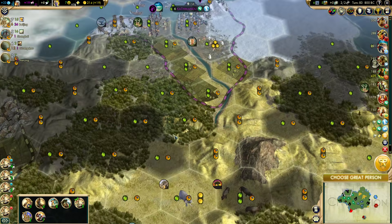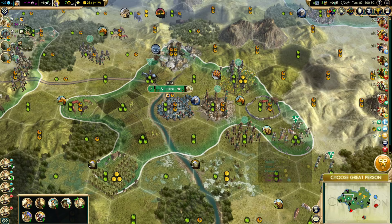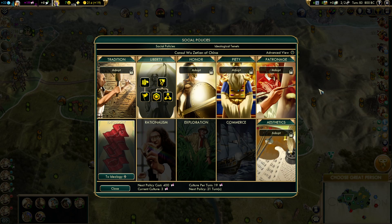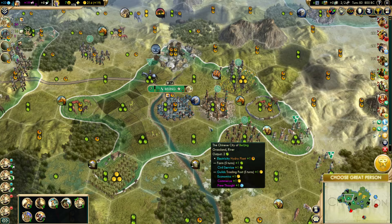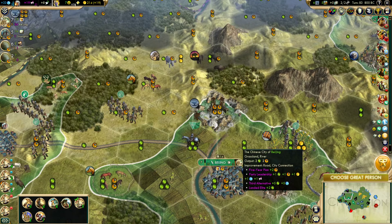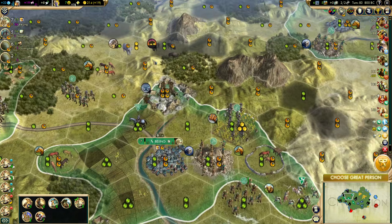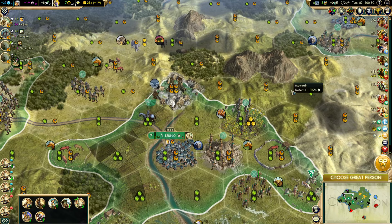If you're just tuning in, we've been doing a good job of keeping city-states satisfied, and this one wants us to build the Oracle. Even though we're going Domination, I chose to finish out the Liberty Tree rather than get started on Honor, so we're behind on social policies. If we used our Great Engineer to rush the Oracle, we'd get a free policy right away, more culture per turn, Great Scientist points per turn, food in our capital from our allied city-state, and possibly a Great Prophet. So I can definitely see how it's a toss-up.